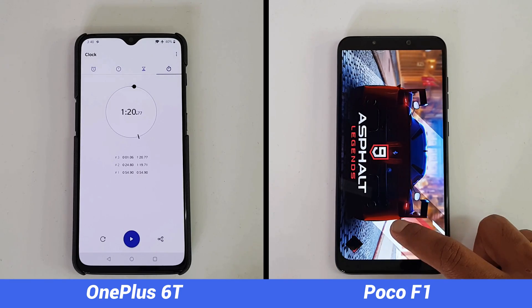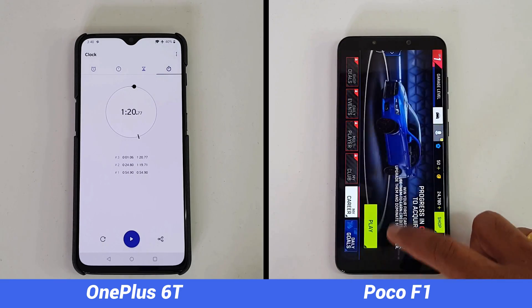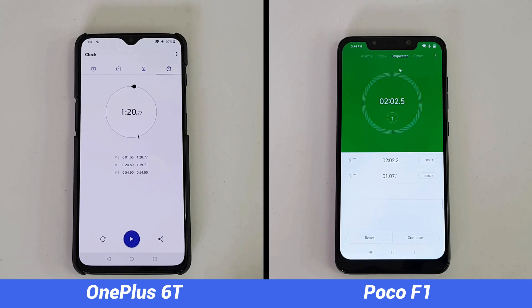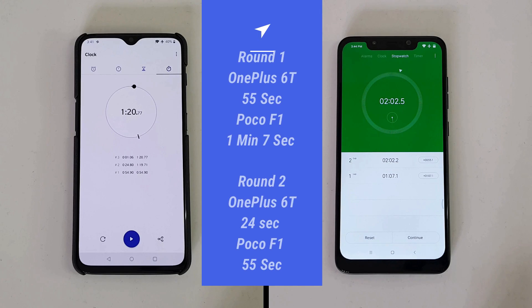From the speed test one thing is clear: the OnePlus 6T definitely has the advantage. One reason is it's running Android Pie, and it also has the latest version of Oxygen OS, while the Poco F1 hasn't received MIUI 10 yet. We'll revisit the speed test comparison once Poco gets the MIUI 10 update. The total time taken was 1 minute 19 seconds on the OnePlus 6T, while it was 2 minutes and 2 seconds on the Poco F1.